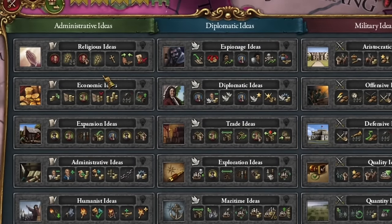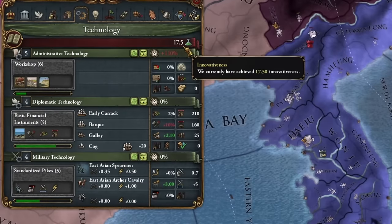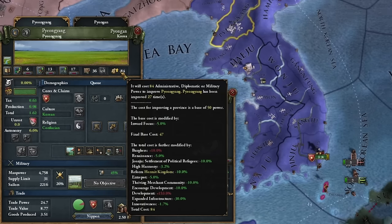You might consider economic ideas, but they're just okay. Remember, innovation reduces the cost of everything you spend monarchy points on, including province development. The first development from the era definitely goes to tax bonuses.